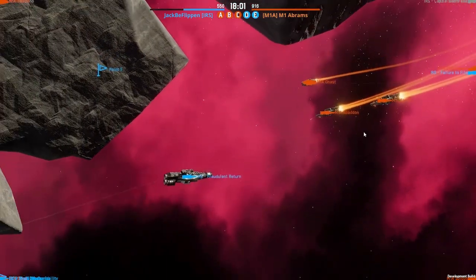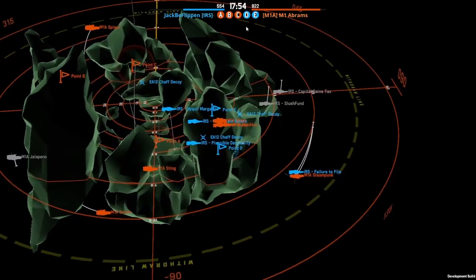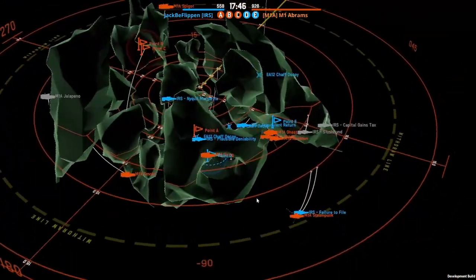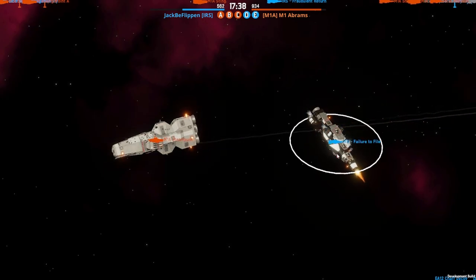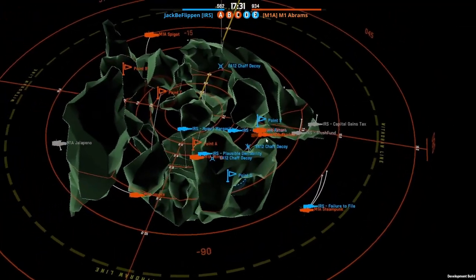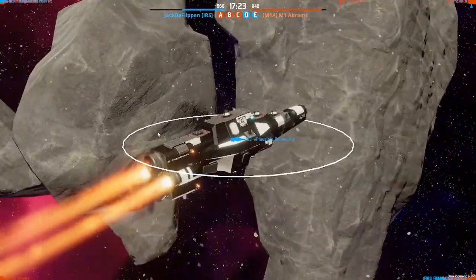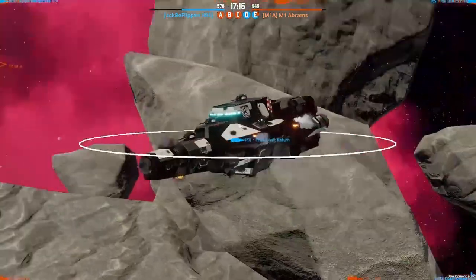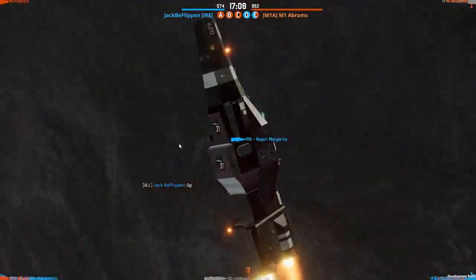Fraudulent Return is now being captured by M1 Abrams, who is moving into point E and using their 250s to shoot it down. We're at 922 to three points, Jack's just clicked over 500 — he's captured point D back, but there's not much he can really do at this point. The heavy cruiser is just going to sit down and shoot through Failure to Fire. Steampunk's too slow to go anywhere else. Point E being captured back by M1 Abrams. Looks like Jack's still got three ships to use — Plausible Deniability relatively unscathed, Fraudulent Return taking massive damage, and then NyQuil Margarita.